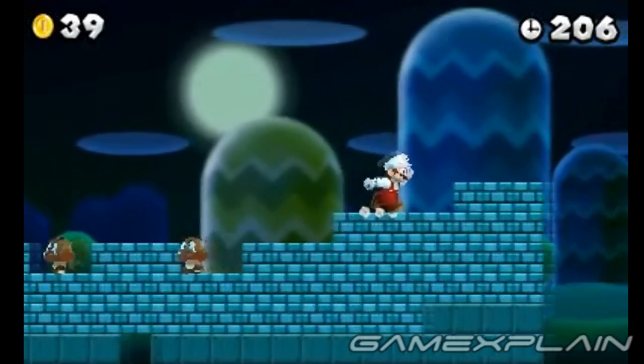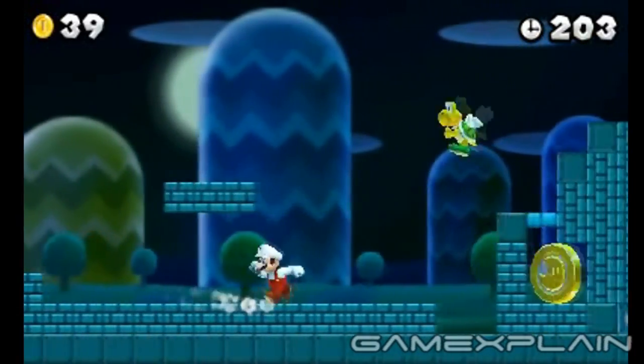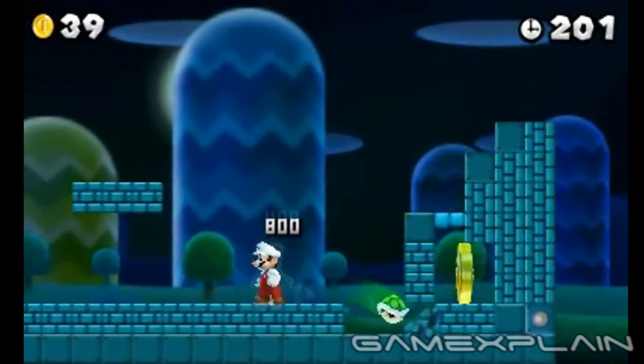If you run off the screen and come back, the nearby Paratroopa should return. Simply kick its shell into the bricks to create an opening.